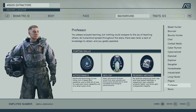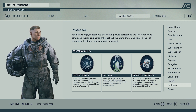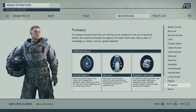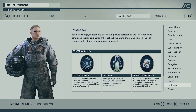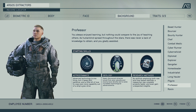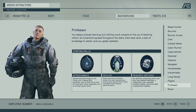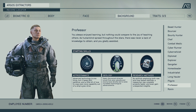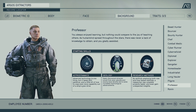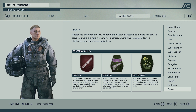Professor has another bunch of skills based around research and science — being able to do things other classes might not. We have Astrodynamics, which allows you to jump further with your grav drive, Geology for minerals and studying, and Research Methods too. Another cool interesting character, one that I probably won't use, but some interesting starting skills.